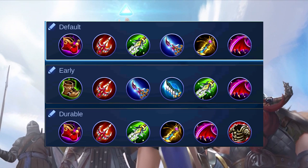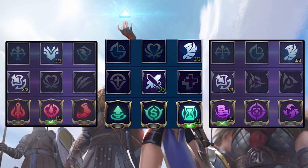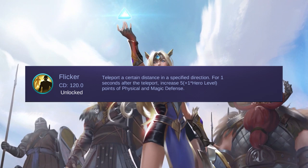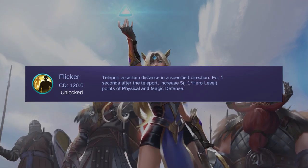These are my builds. As for the emblem, you can use the assassin, fighter, or in this case I will be using the support emblem. Probably in my next video I will explain in full detail why I have been using the support emblem for a lot of heroes. For the spell, I like using Flicker, because it's hard to catch heroes with a dash skill if you don't have Flicker.